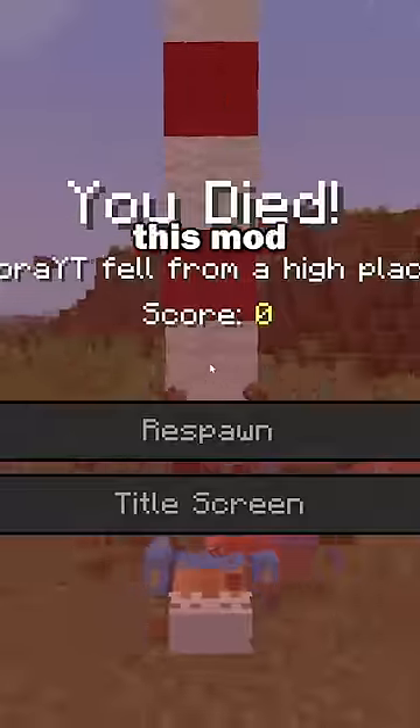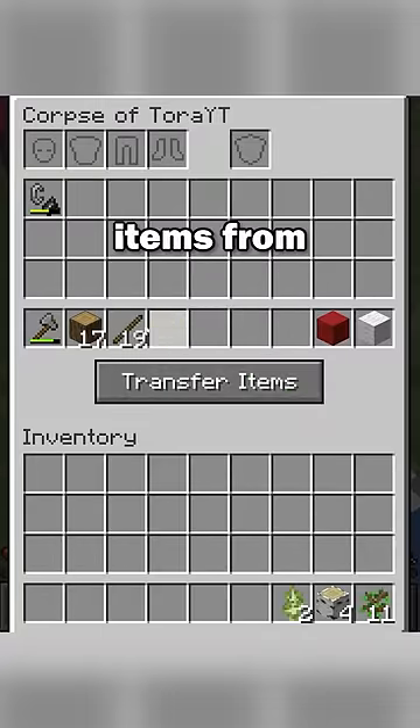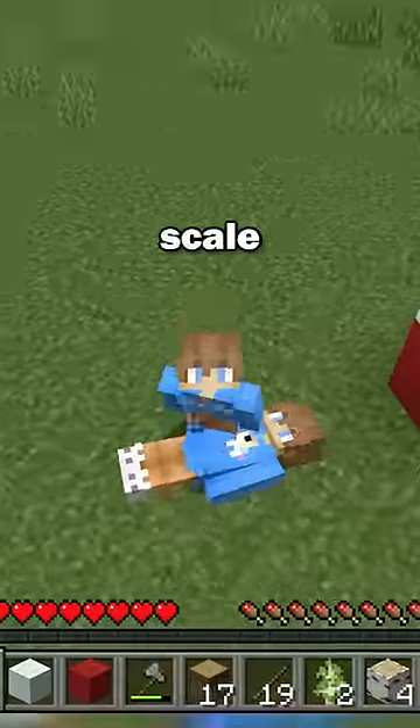Next up is Corpse, and this mod is basically what the name says it is. When you die, you will now have a corpse that you can collect all your items from. This mod makes it much easier to locate your items, and seeing your own body where you died is hilarious, so it gets a 7 out of 10 on the mod scale.